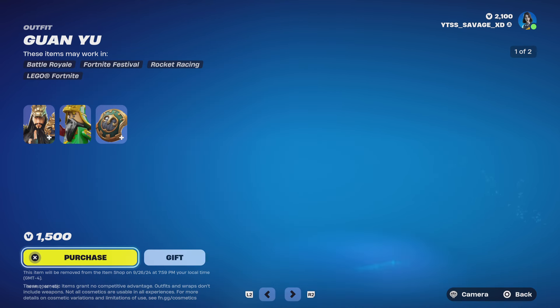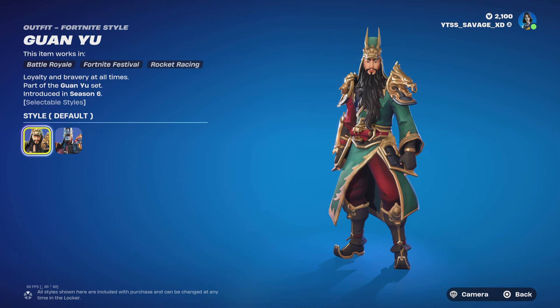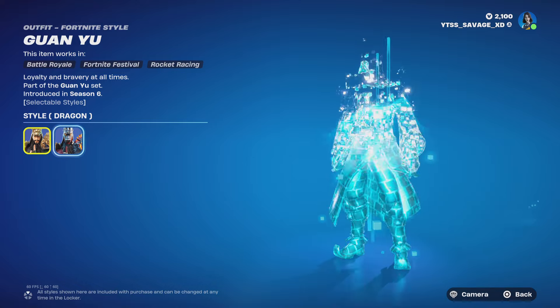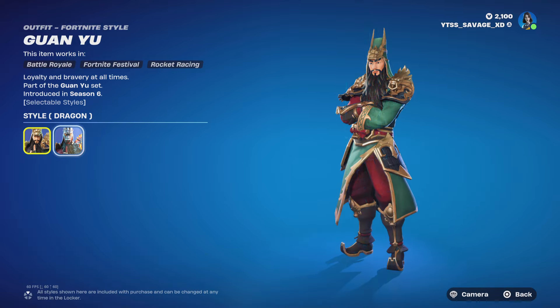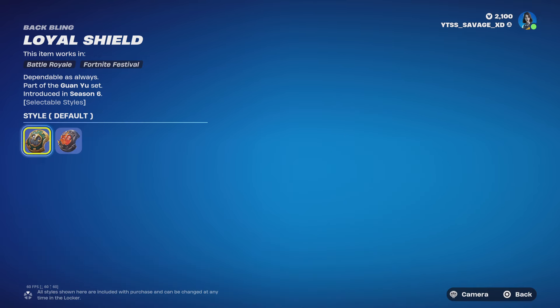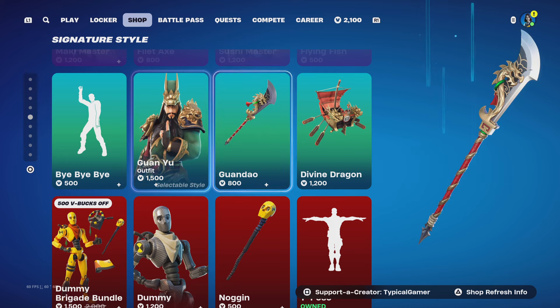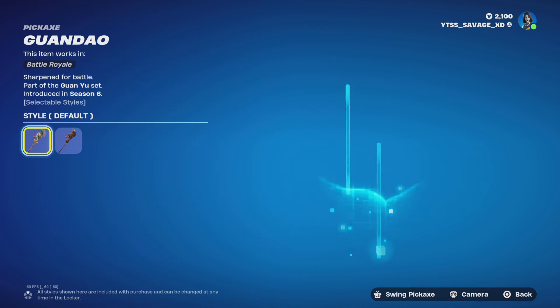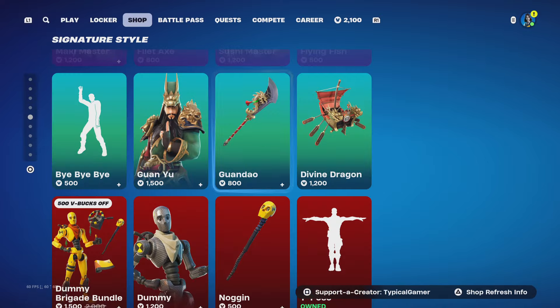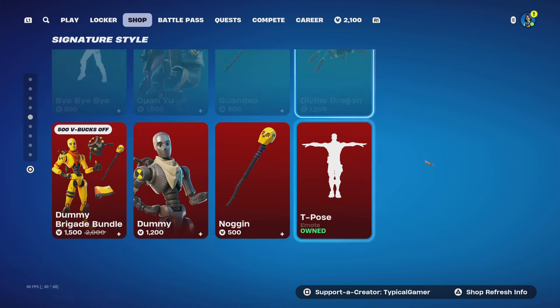We got the Guan Yu skin as well — he hasn't been here for a little while. This is a Season 6 skin. The skin comes with two styles: the Dragon Style and the Default Style. It also comes with a backbling called the Loyal Shield, coming with two styles as well — Dragon Style and Default Style. You can also get his pickaxe called the Guandao, coming with two styles: Dragon and Default. And you can also get his glider called the Divine Dragon with no styles.